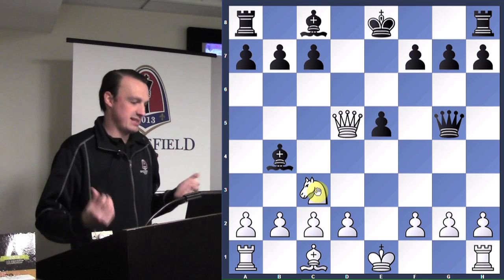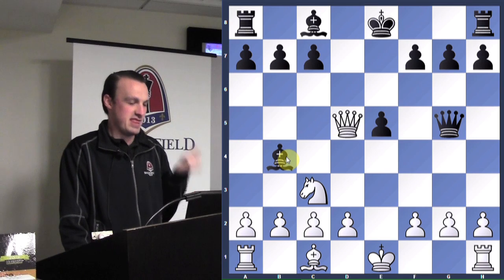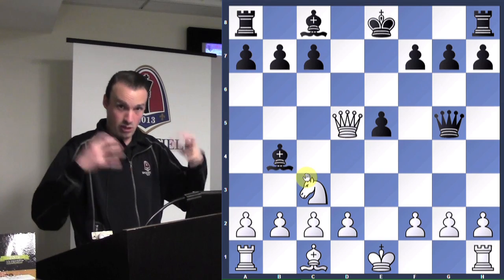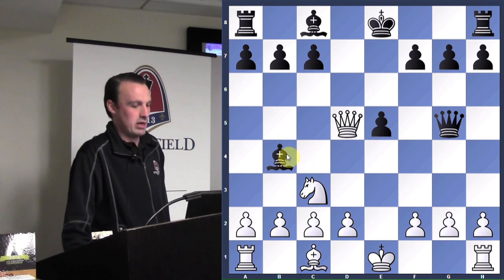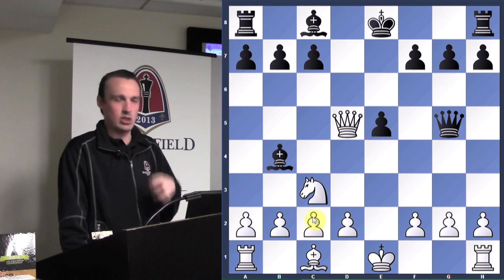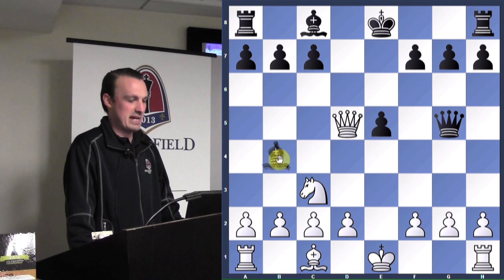Tactics arise in chess through undefended pieces. Notice this bishop is undefended — especially if there are undefended pieces in your territory, that's when you really want to look for tactics. Pieces close to other pieces are more likely to be able to attack them. We could attack the bishop directly, but then he'd just take the knight or move away. So we need a forcing move — a double attack. Who else can we attack here besides the bishop?